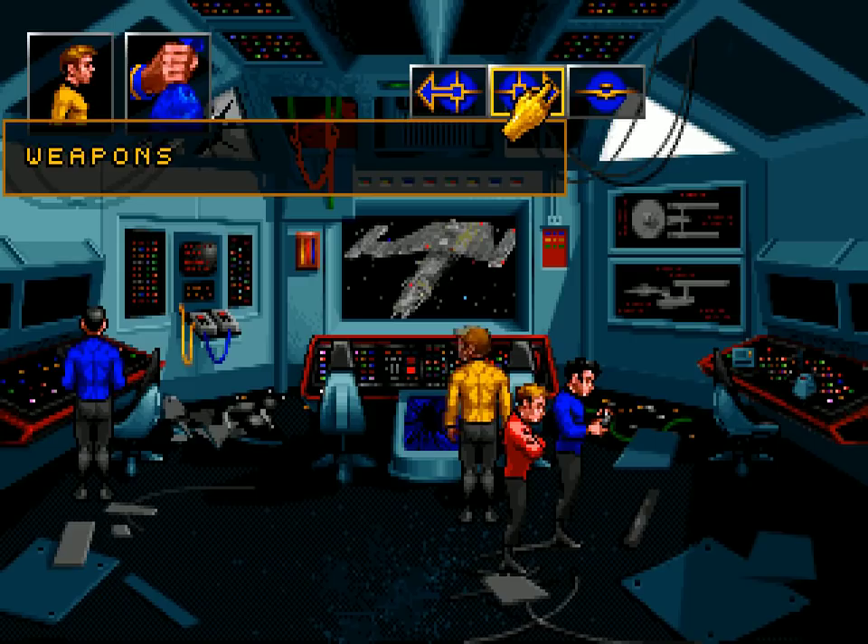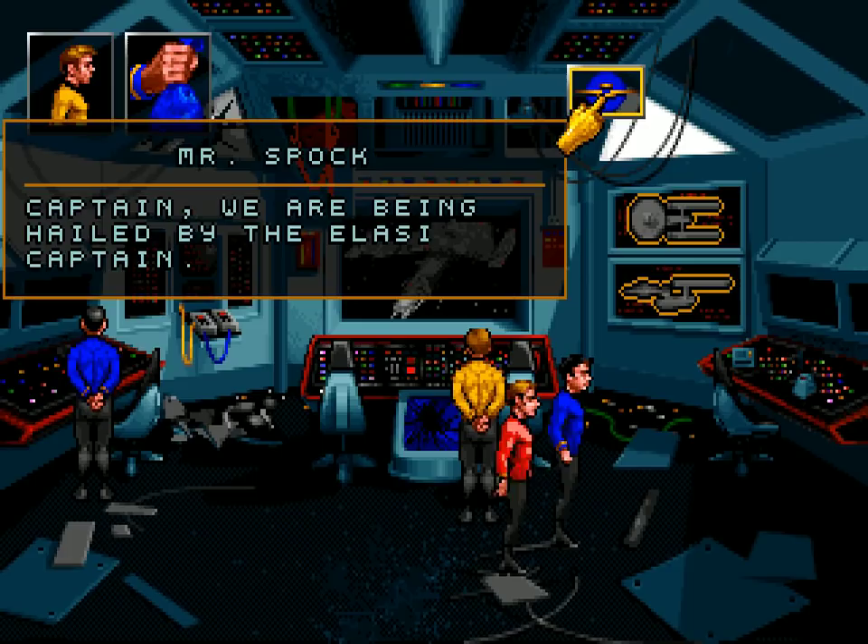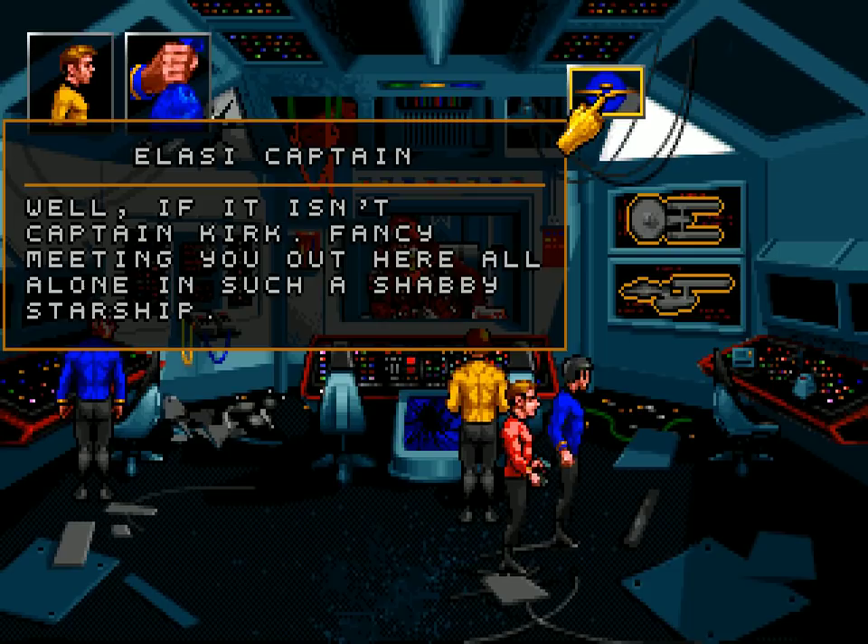With impulse power on — weapons. Shields. Now that we know that, we can divert power to the shields. Shields are up, sir. 'Captain, we are being hailed by the Alasi Captain.' Put it on screen, Spock. 'Well, if it isn't Captain Kirk. Fancy meeting you out here all alone in such a shabby starship.' What do you want?